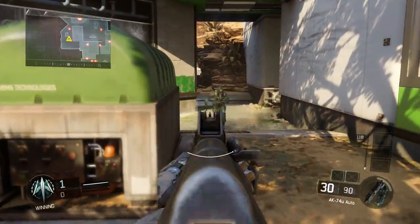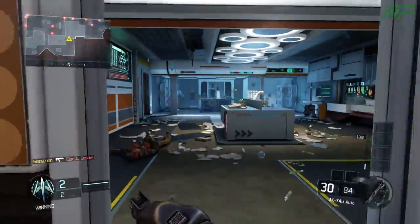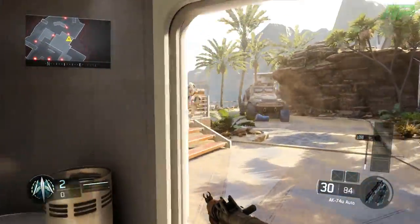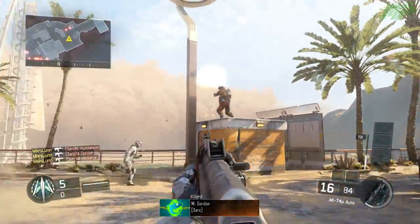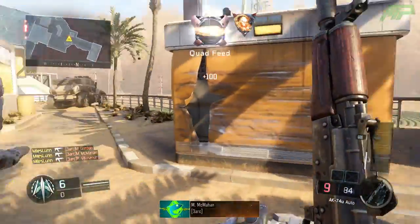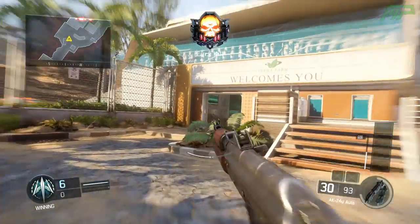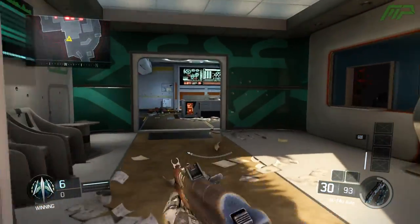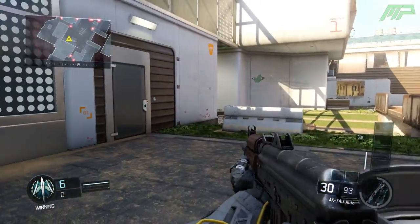What is going on guys, Miles here, and today we're going to be looking at two new weapons which have been recently added to Black Ops 3 multiplayer. The two new weapons are the AK-74u, which we did expect — we had a leaked video around about a week ago where we actually saw someone pick up an AK-74u in Black Ops 3 multiplayer, which was pretty ridiculous. We did expect this gun to be coming to the game, but there was a second gun as well.